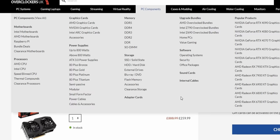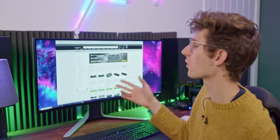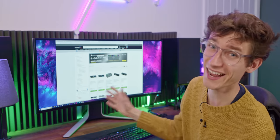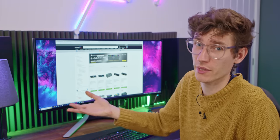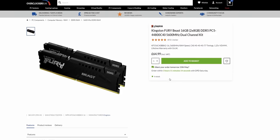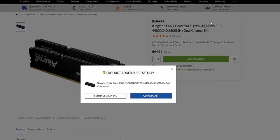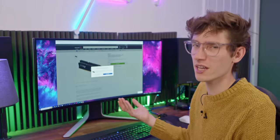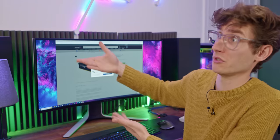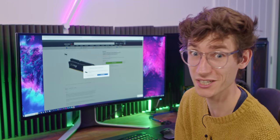For memory, I could say go for 32GB for future-proofing, but honestly I think 16GB is still more than sufficient for most games, and you can always upgrade to 32GB later from a 2x8 kit. The Kingston Fury Beast without RGB running at 5600MHz is the way to go — it'll let the Ryzen CPU run slightly faster. Up to 6000MHz is great, but don't overspend on memory speed. $64.99 for 16GB, I don't think you can beat that.